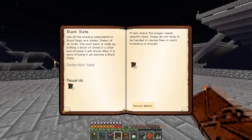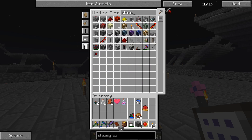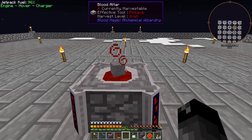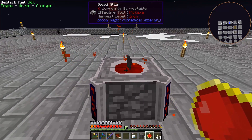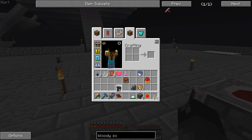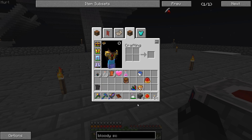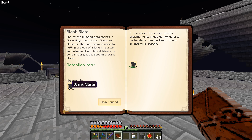Blank slate quest: one of the primary components of blood magic are slates. The most basic is made by putting a block of stone in the altar and infusing it with blood — then it becomes a blank slate. You can put that back in the altar to upgrade it further, all the way to a demonic slate after the third or fourth infusion, but it gets more expensive. That'll give us three more blank slates as a reward.